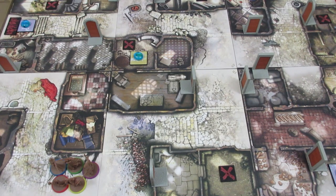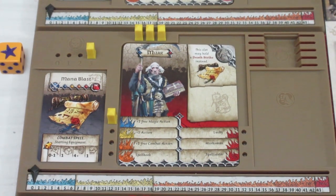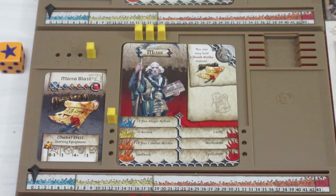Let's take a quick look at the other two, Miser and Glinda. Miser is going to be starting with Mana Blast. His special ability is plus one free magic action - that is, casting a combat spell. So it's not an enchantment action like healing spells. He gets a free combat spell action, which he has equipped with Mana Blast.